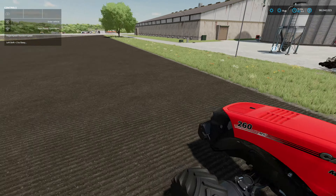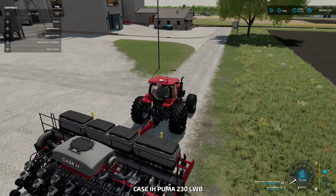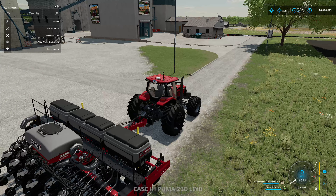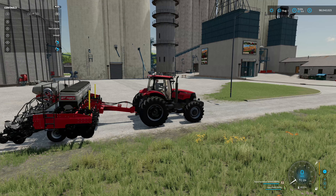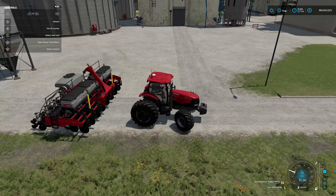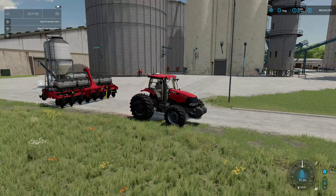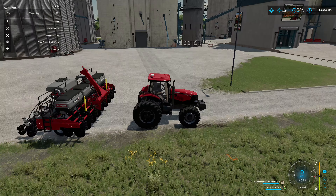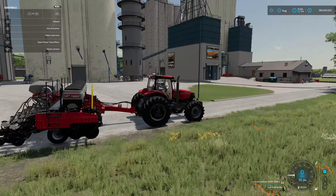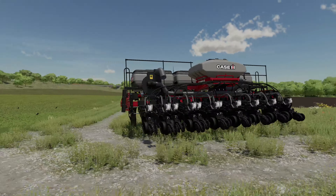There are a few interesting animations on these — a couple you'd expect, like opening and closing bins. For the smaller planter, you can open up the back which holds seeds, and open up the front which holds fertilizer. There's also a very interesting feature where you can raise it up — I believe this is for storage purposes. It's more of an invisible kind of thing, but you can back up to it, grab hold of it, and put it back down when you're done.